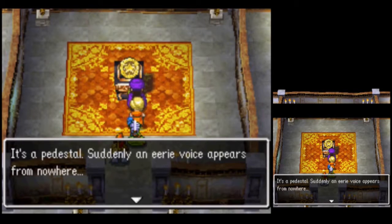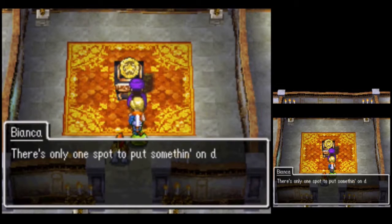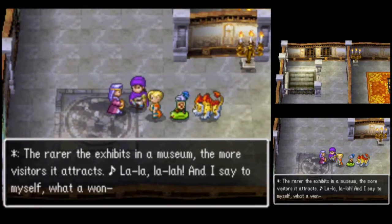It's a pedestal. Suddenly, an eerie voice appears from nowhere: Don't you be polishing the exhibits or changing anything around while visitors are in the place. I told you to do that at night, so I did. Yep, we'll get fussed at by old man Nick-Nack. There's only one spot to put something on display in here — it'll have to be something really special. The rarer the exhibits in a museum, the more visitors it attracts. And I say to myself, what a wonderful Knick-Knackatory.